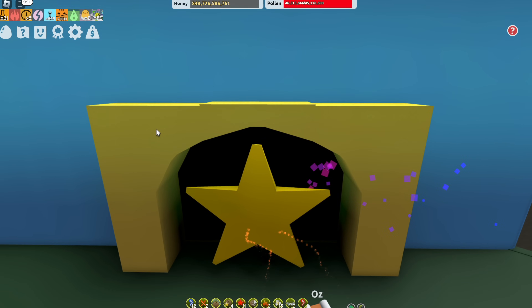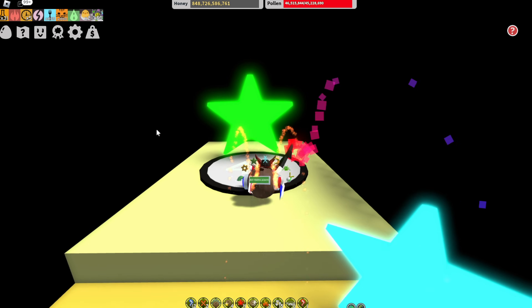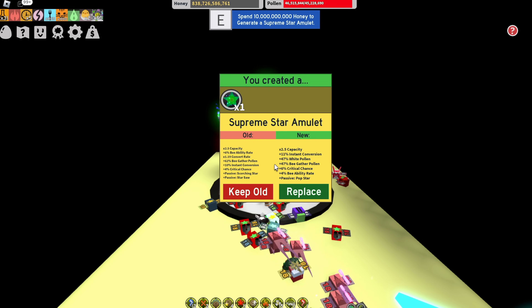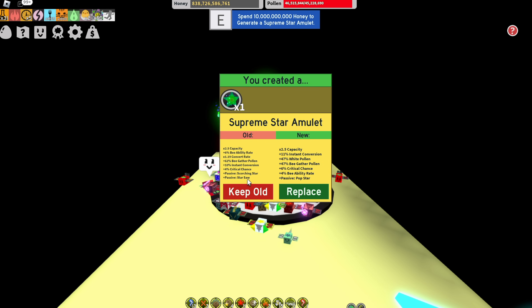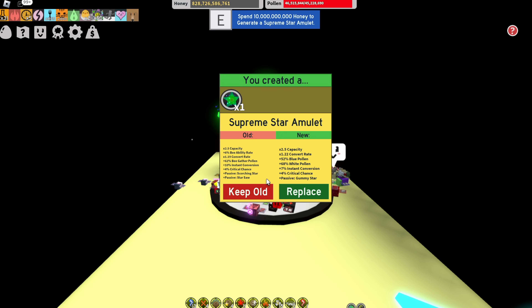We're going to start off with the Supreme Star amulet. You're going to need a Supreme Star amulet with the passive abilities Scorching Star and Star Saw on it. You're going to want to look for red pollen, critical chance, pollen from bees, pollen, and bee ability rate on it. Those are the really important ones. I do not have a perfect Supreme Star amulet by any means, but those are the stats you're targeting.